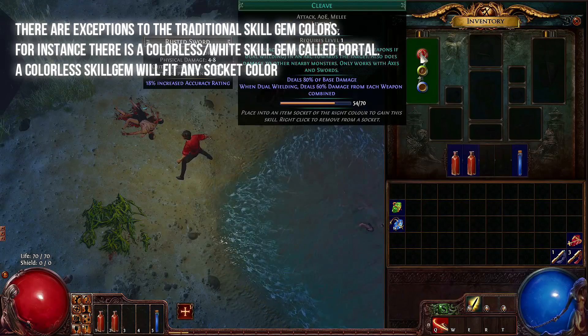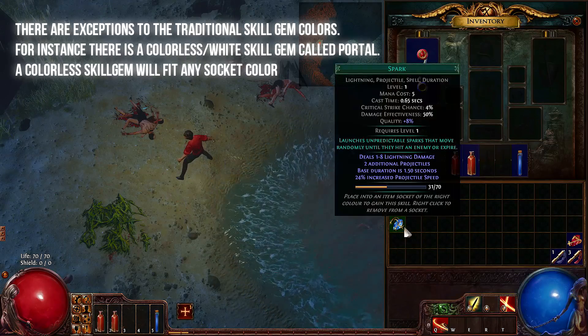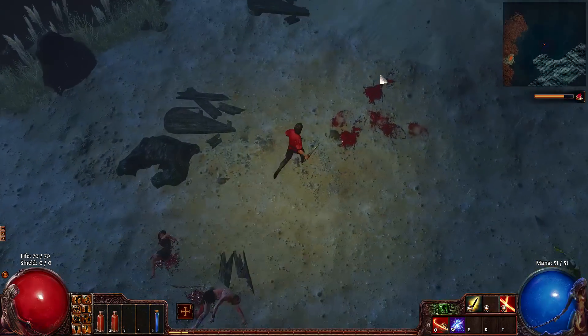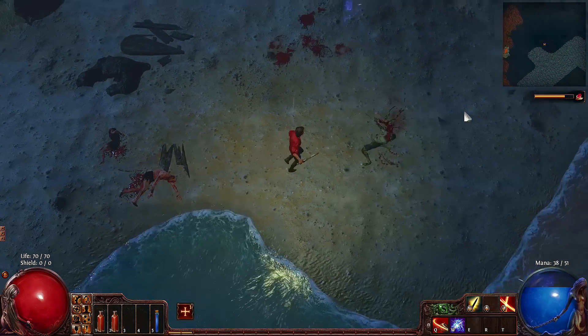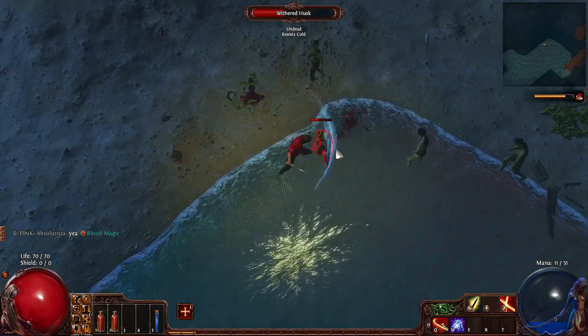Let's try doing that. We're going to put in Cleave — you already saw that ability. We're going to put in Double Strike, and as you can see we gained Double Strike down here. And we're going to put in Spark as well. So now we have three different abilities. Let's try using one of those. This is Spark. This is Double Strike.